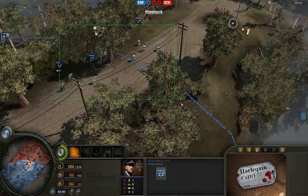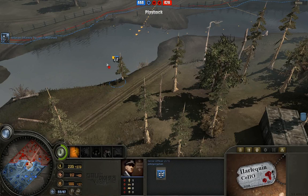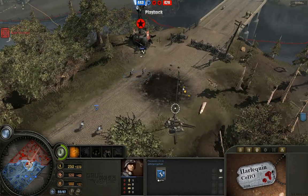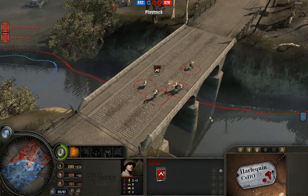Terror Officer moving onto the field now. I do love seeing Terror Officers — they are super fun. They camouflage, they can call down rocket barrages, and you can upgrade them to execute people. Check it out — Johnny Krypton responding in time with his own minesweepers, taking out the mines on this bridge. These riflemen are unfortunately in a very exposed position, trying to get across the bridge.